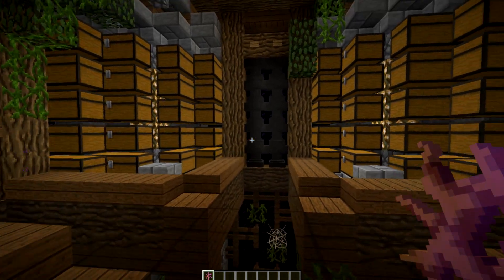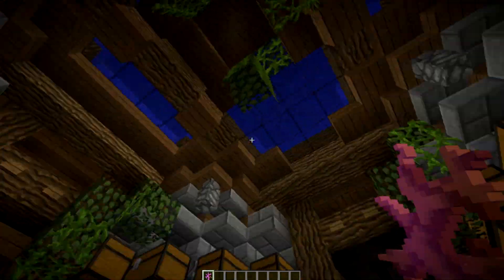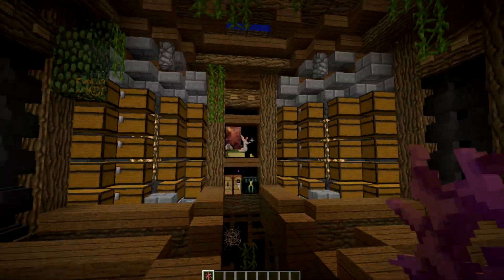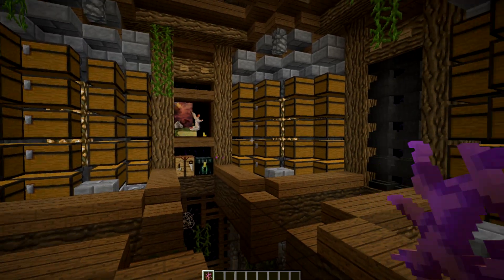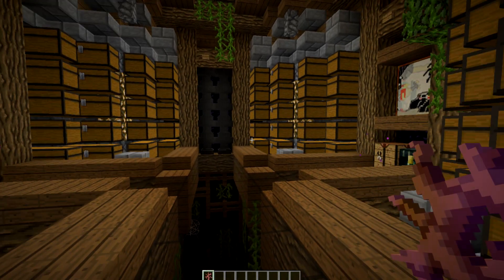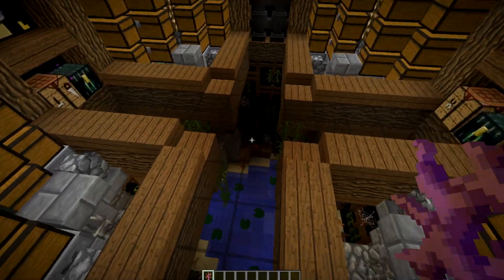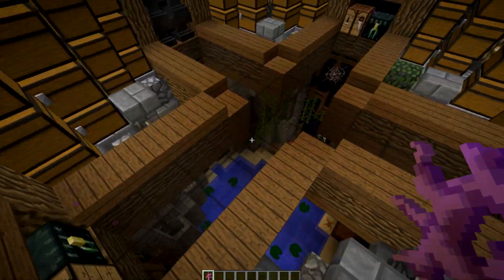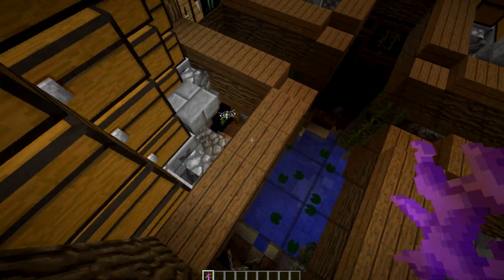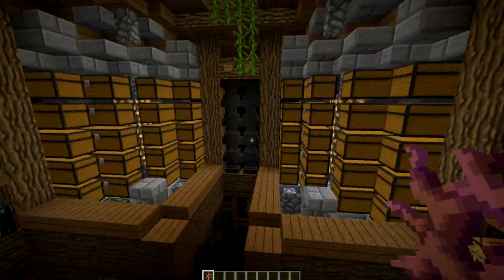I could have just done the typical where you line chests up on this side, line chests up on that side, have the water go to that side, and then there are chests on both sides. That would have been maximizing the storage, but I really wanted to try to get a little bit more organic and give you guys something that would stand out on any faction server. Looking from a design standpoint, you can kind of see there's almost like a cross right in the middle of the base — this is kind of your walkway — and you have these hollow portions down here. So if you did need to jump down into that water, you can do so.